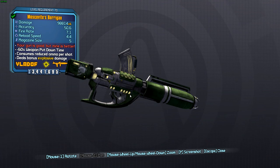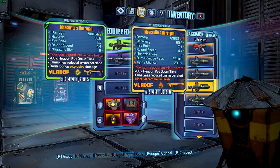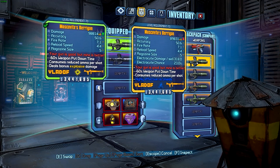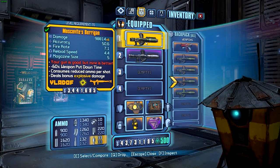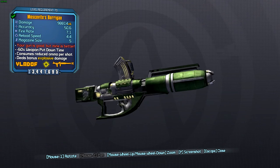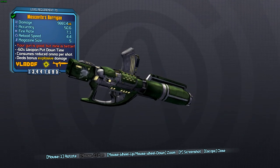I've put a Maliwan grip on it here, so that the elemental versions — shock, cryo, incendiary, and corrosive — have the increased elemental chance from the Maliwan grip. However, you could put on a Torgue grip for extra damage, or a Vladov grip for the extra fire rate. All of the grips would probably work with this weapon because it is pretty overpowered anyway.